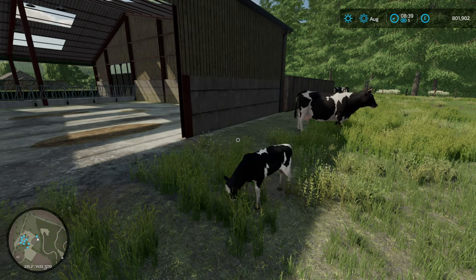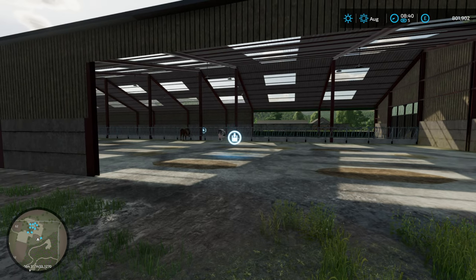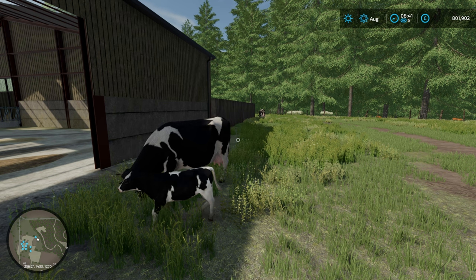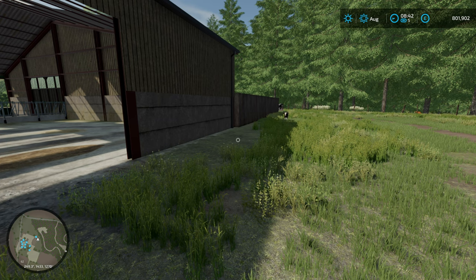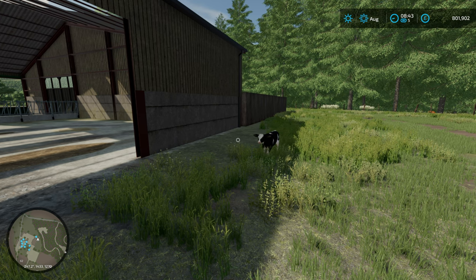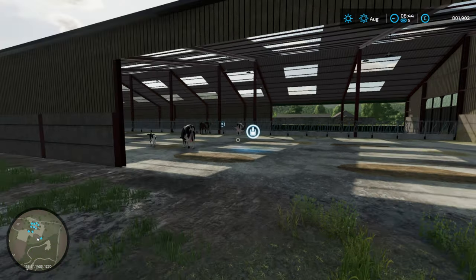Over here in our cow shed we have a Brown Swiss bull who's stuck his head right through the feeding bars. There are heifers and different aged animals too - with cows you get calves, and all the different animals have different offspring. Another cool thing is that breeding is not guaranteed. You can choose to have an appropriate bull - for the Holsteins here you would need a Holstein bull - or you can have the vet come in to do artificial insemination.